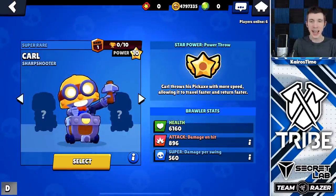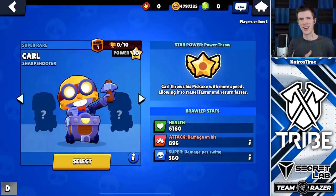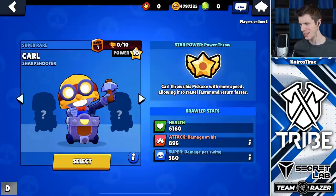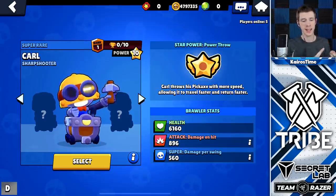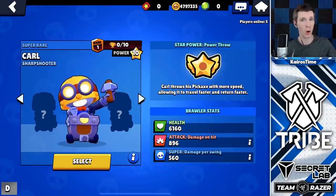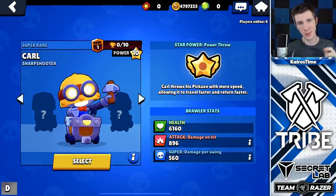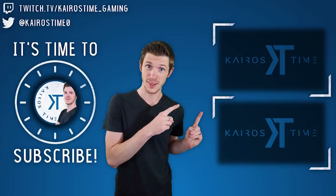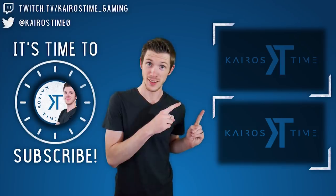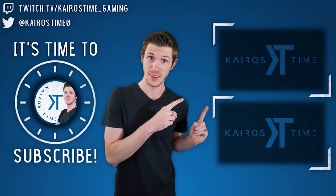Anyways guys, hope you enjoyed this. He's just a super rare, so that's cool and dandy. This was kind of a different video than what I normally do — it turned out to be more of a short let's play slash sneak peek. If you didn't already watch my Brawl Talk recap video where I went into Carl mechanics and Siege mechanics, go check that out and subscribe for future more in-depth looks at Carl and Siege. Let me know what you think about this update. For now, this is KarosTime signing off and we will see you in Brawl Stars.